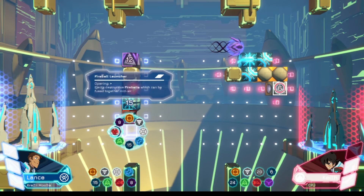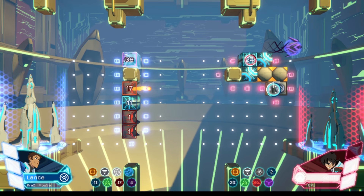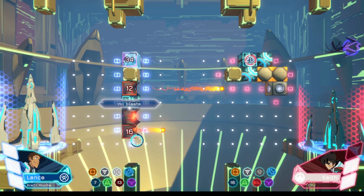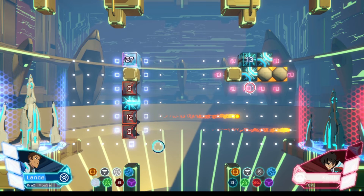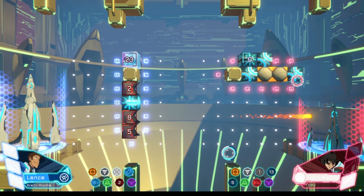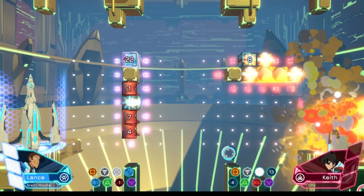Hit him! We're going to drop off some more fireballs here. We're going to blast this guy. Double blast! Double blast - that should be the match. Just like that, Crazy Moose pulls it off. Bam! Bam bam! Got a freaking win guys!